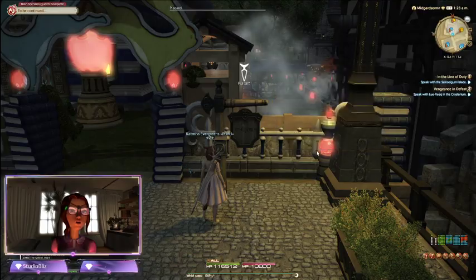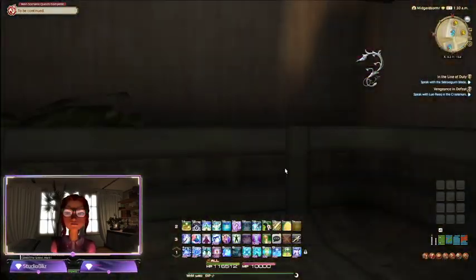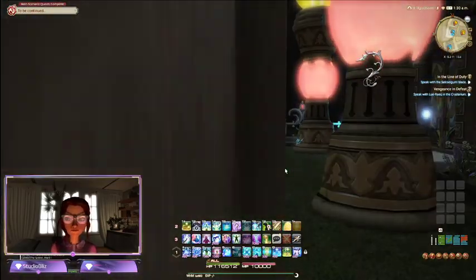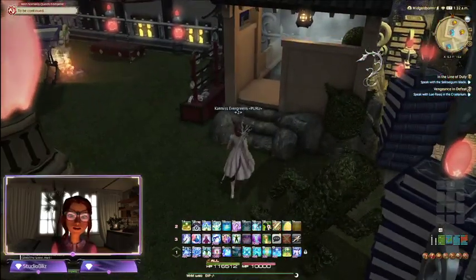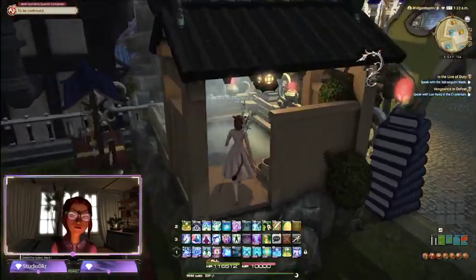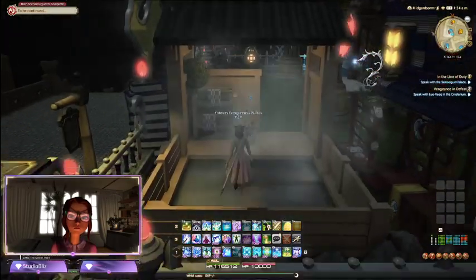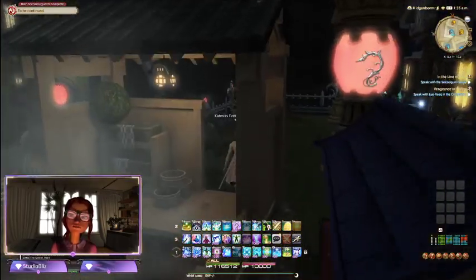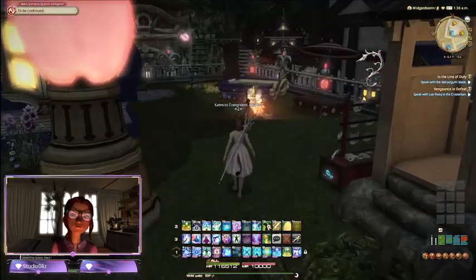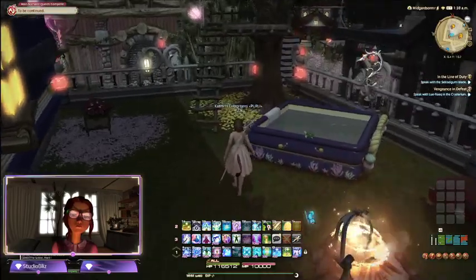It says 'mind the books,' so I suspect there's going to be a bunch of books in here. Let's see what we've got — we've got a topiary Cactuar, a topiary Moogle that's been kind of stuck inside a hanging hot spring for some purpose. I'm guessing maybe they just like the way it looks — a little green thing in there. Swimming pool, movie stars!